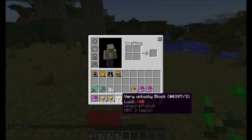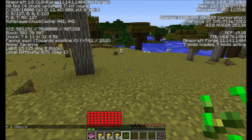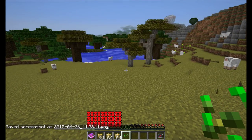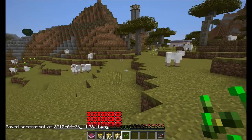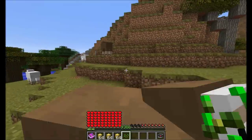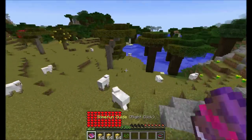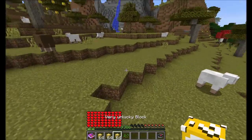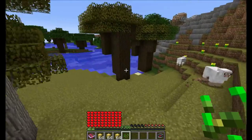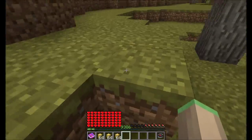It basically adds LuckyBlocks to SlimeFun. So if you don't know what SlimeFun is, it's a plugin which adds various items and blocks from mods into your normal Bukkit server. This add-on adds a few LuckyBlocks you can use. If you don't know what LuckyBlocks are, you should Google it. There are a lot of videos and modpacks with this mod.